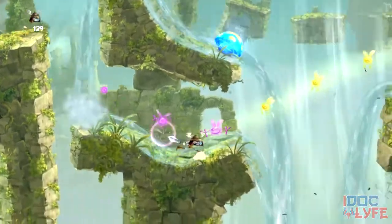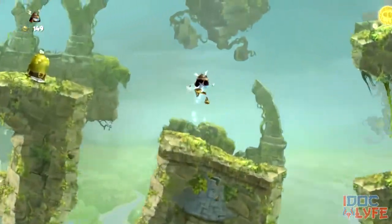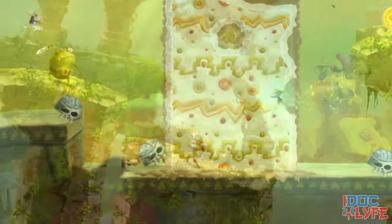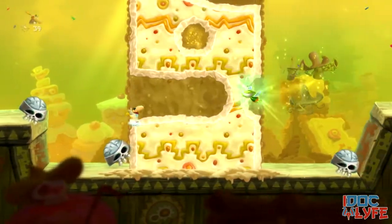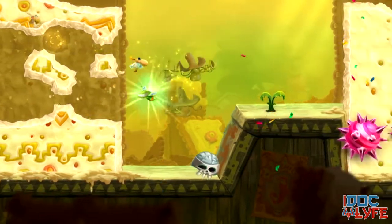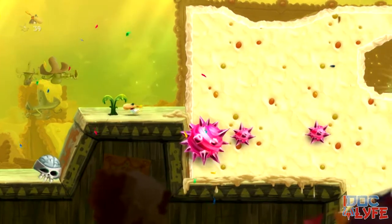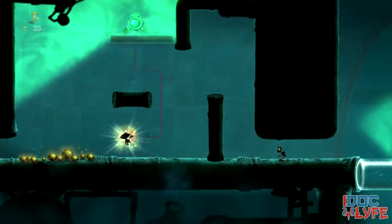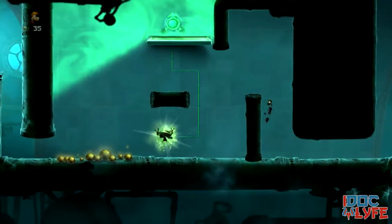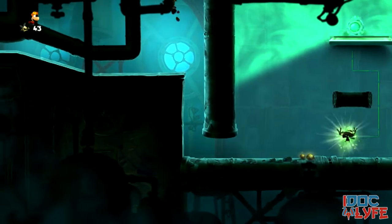In a platform game, what matters the most has to be the map structure, creative puzzles, and overall balance. And I have to say, Rayman Legends handles all that greatly. These 12 worlds of the Bubble Dreamer consist of 120 maps and also 40 maps of remastered Origins maps. Every last one is a blast to play. It is insane how much thought went into the design and structure of these levels — all of them differ from the last, making it hard to pick a favorite.